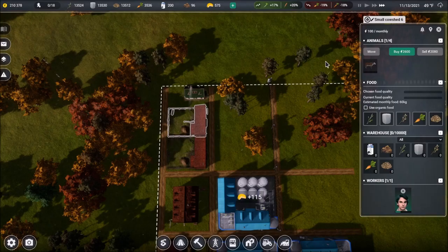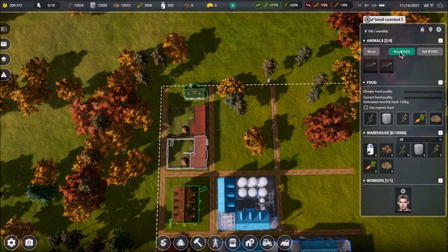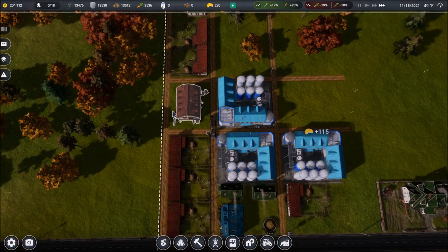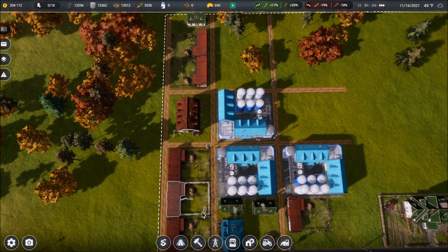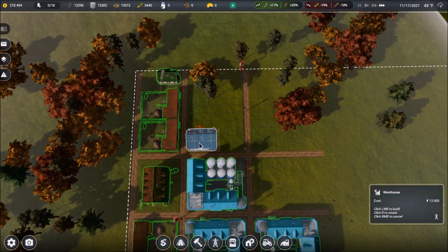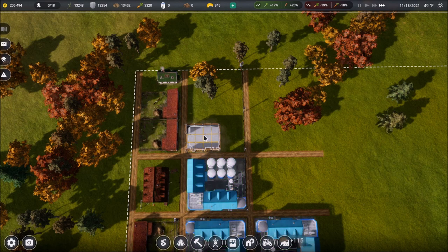Stanley goes into the second new shed. Now we just need to get some animals in here — let's grab some cows for both of these and then come back in and take care of the food. There we go, food set up and we're all set. The warehouse placement isn't exactly ideal now that everything is going.